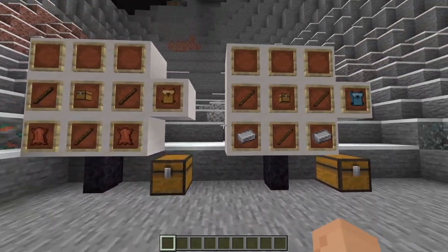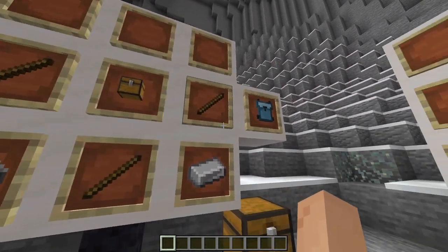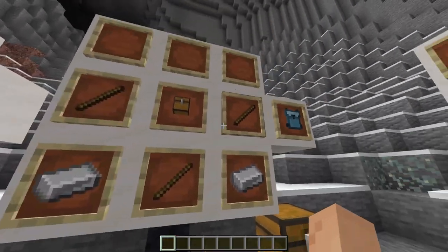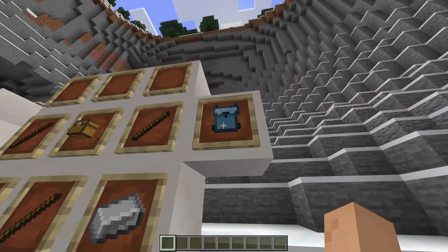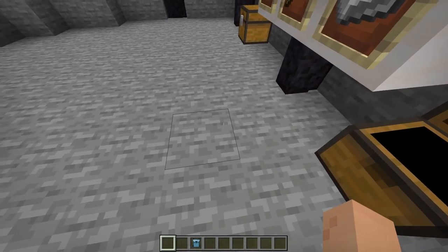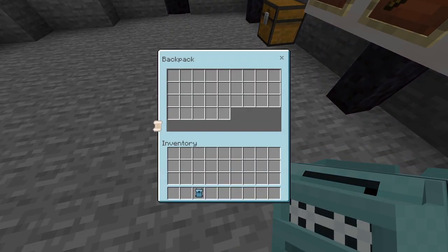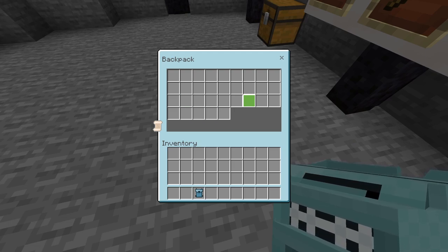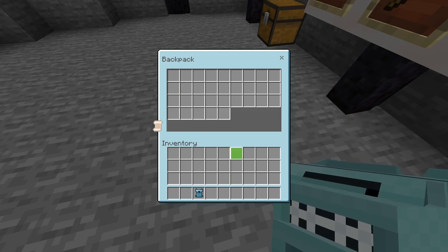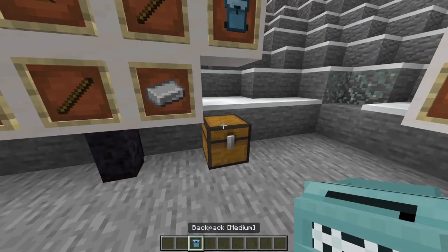The next backpack is the medium backpack, which is crafted with a chest, three sticks, and two iron. That gives you this blue-looking backpack. The medium version has 42 slots, so it's almost a full extra inventory — you're just missing four slots.